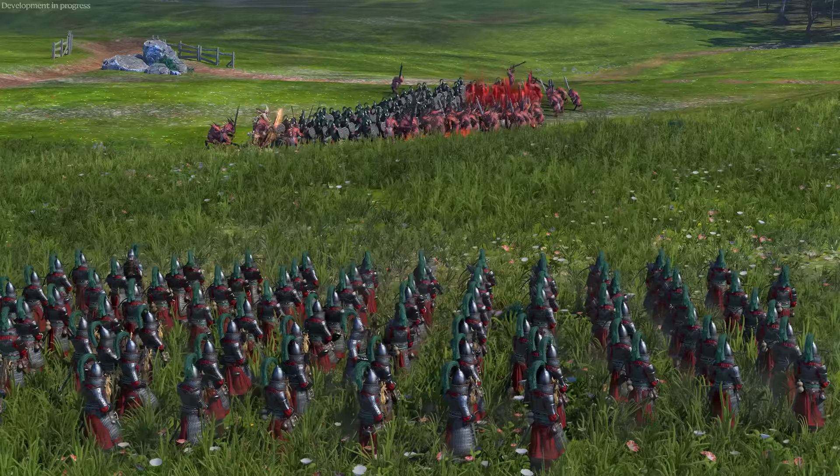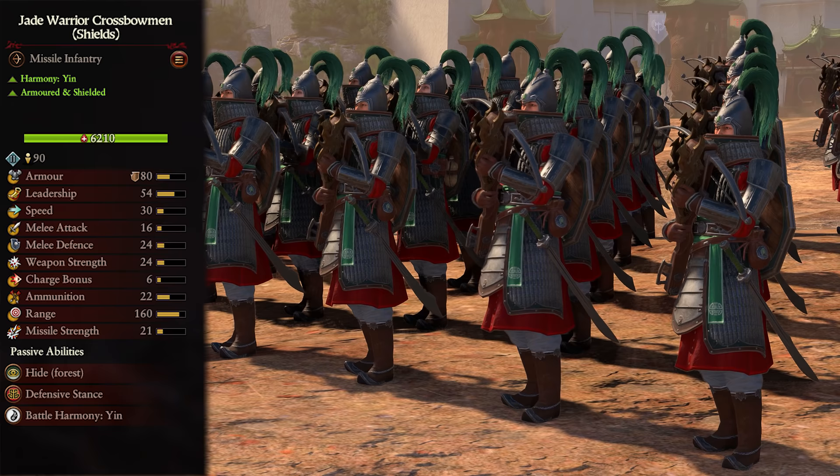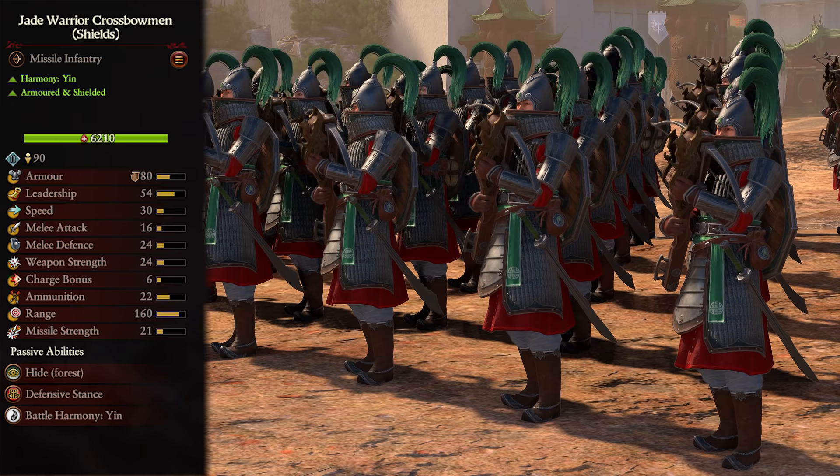They also come in another variation: Jade Warrior Crossbowmen with shields. These are a tier 2 Yin unit, armored and shielded. The only difference is these guys gain a shield and eight melee defense. Still do not get them into melee if you can help it, but if they do get caught out, they'll survive very slightly longer than without shields.